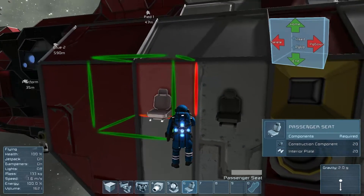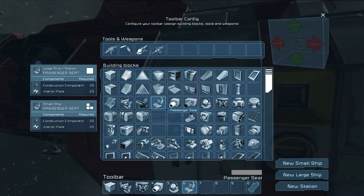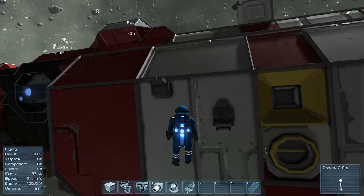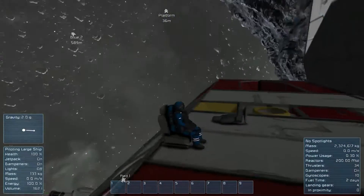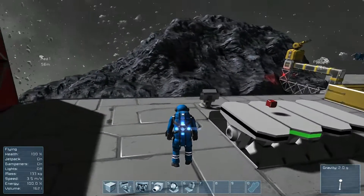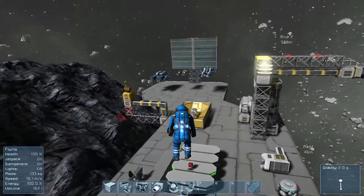You can add these with 20 construction components and 20 interior plates. For some reason, I don't know if it's intentional or a glitch, the GUI shows that it's the same cost for both small and large ships, which seems a bit odd to me, since normally everything costs less for a small ship. But yeah, so you have chairs now. You can sit down.